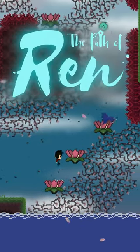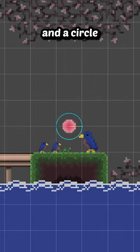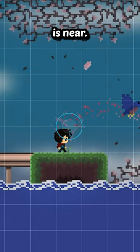Here's how these wisp creatures work in the Path of Ren. The wisp itself is made up of a sprite visual, some particle effects, and a circle collider to detect when the player is near.